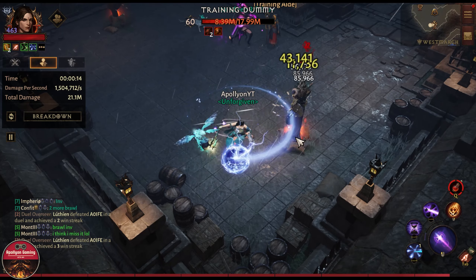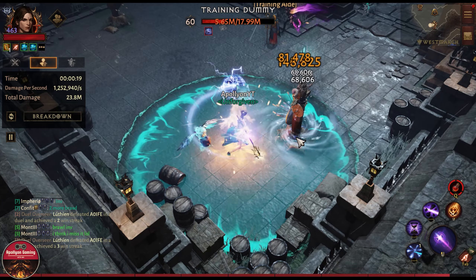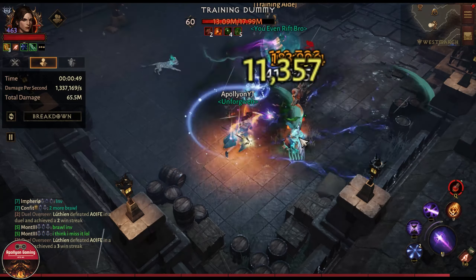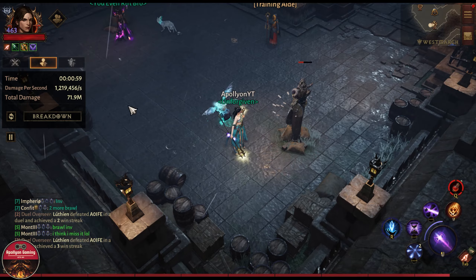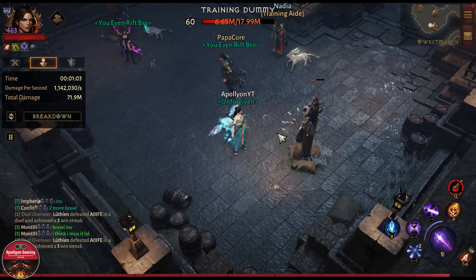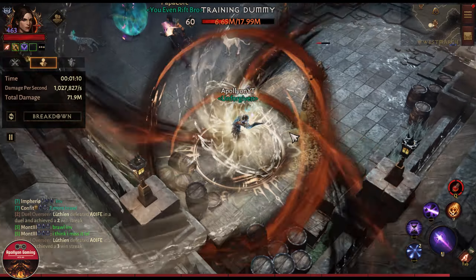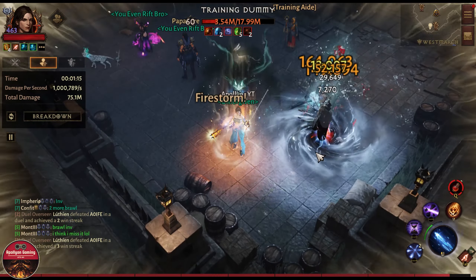Make sure you are not the leader, and stand here at the training dummy. Once you are done with the vault, just come here and start hitting the dummy until your ultimate is ready. It takes less than one minute to get the ultimate, and you are good to go for each world game. Some players will not be happy with me showcasing this trick, but anyways — see you in a sec with the ultimate.